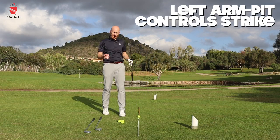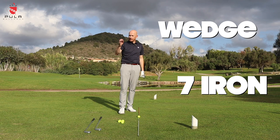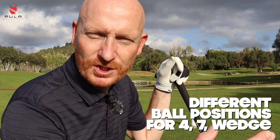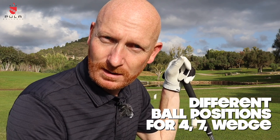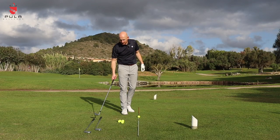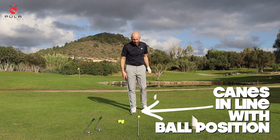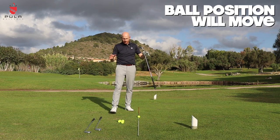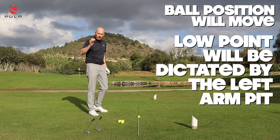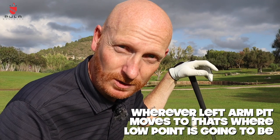Left armpit controls strike. I've taken three clubs — a four iron, a seven iron, and a wedge — arguably three different ball positions. Ball position can be dictated by a constant ball position or a variable ball position: either you move your feet and leave the ball exactly where it is, or the ball position moves slightly. These canes are going to be in line with my ball position. The low point will be dictated by where my left armpit is — wherever that moves to, that's where low point's going to be.